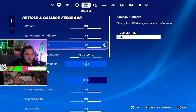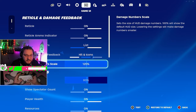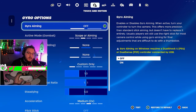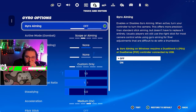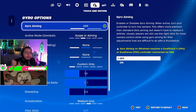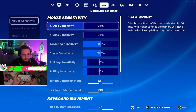For the reticle and UI, it's all personal preference — I have hits and icons on max number scale so I can see how much I'm hitting people for. Nothing too crazy there. Also, I'm not using a PlayStation controller, but if you are, do not use the gyro settings — they're not good at all. If you're using those, get off them immediately.